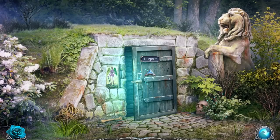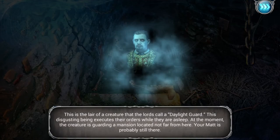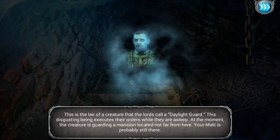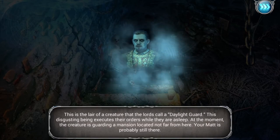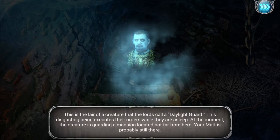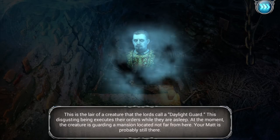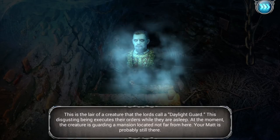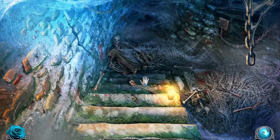I just skipped it. Let's go to the dugout. This is the lair of a creature that the Lords call a daylight guard. This disgusting being executes their orders while they are asleep. At the moment, the creature is guarding a mansion located not far from here. Your Matt is probably still there. So he told us about the creature.